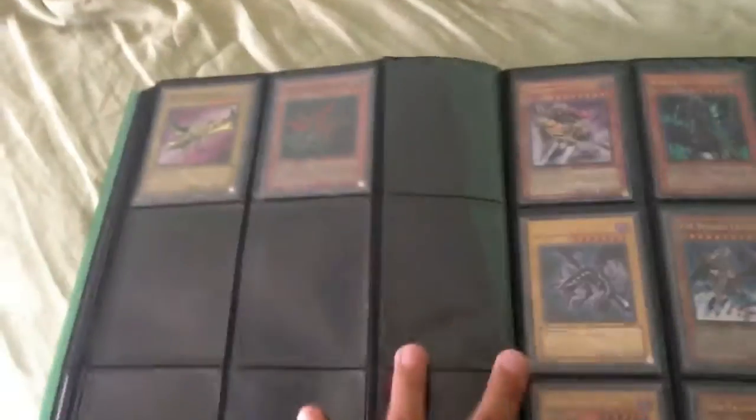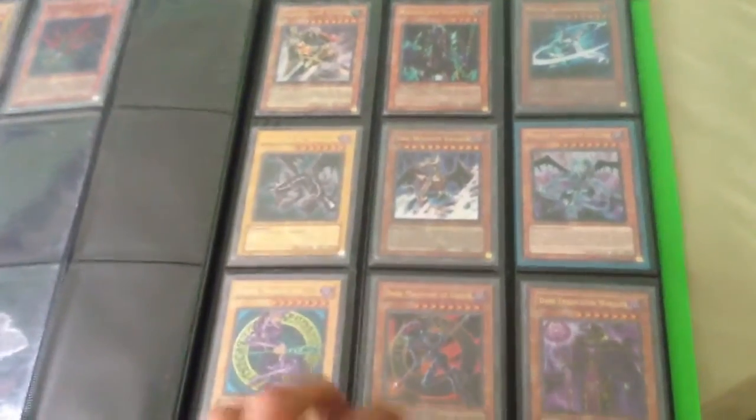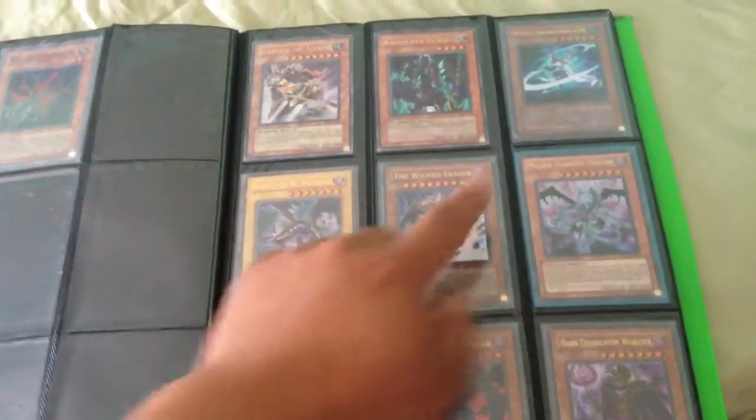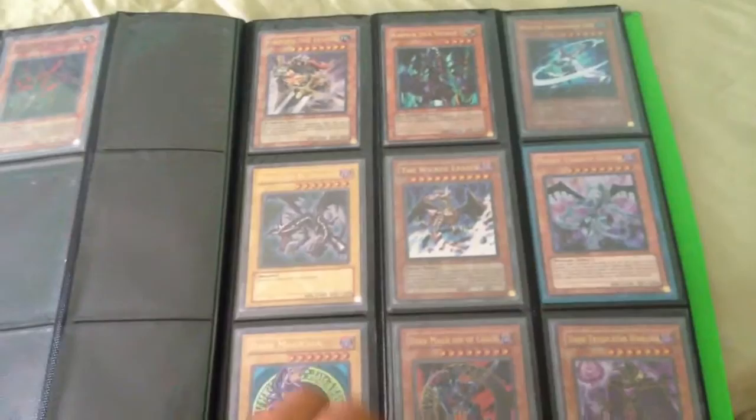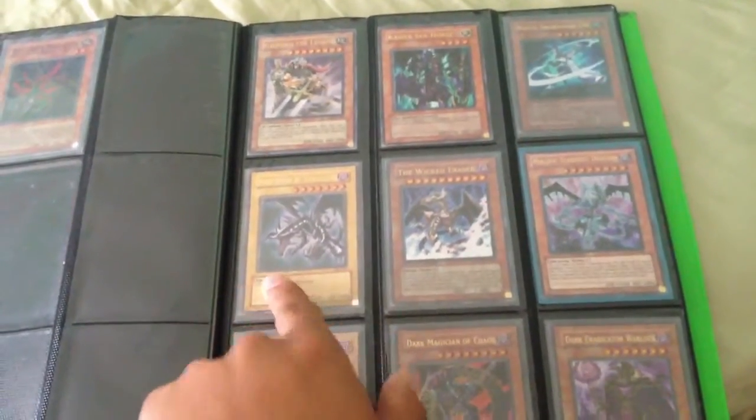These are the last two Super Rares — Cursed Dragon and Parasite Parasite. These are all Ultra. We have Gear Forward the Lightning on top, Kaiser Seahorse, Mystic Swordsman Level 6, Red-Eyes Black Dragon from Starter Deck Joey, and Wicked Eraser Malefic Stardust Dragon.